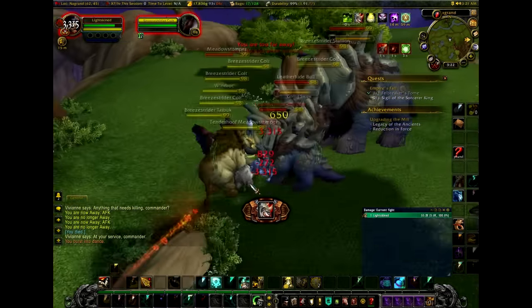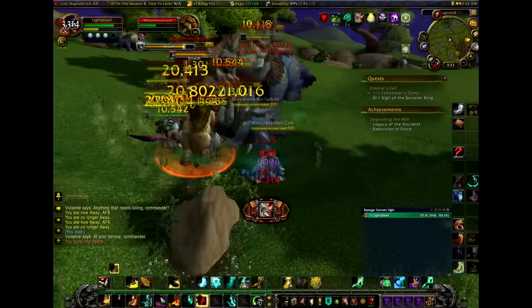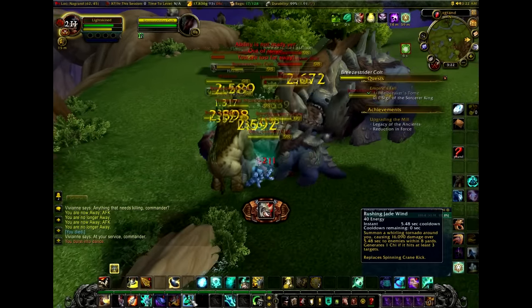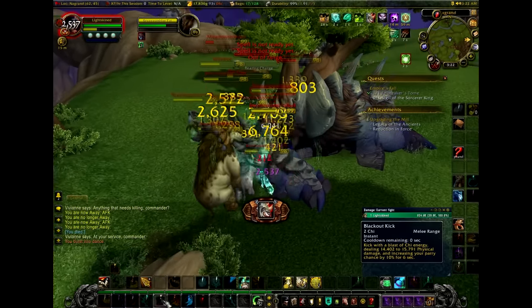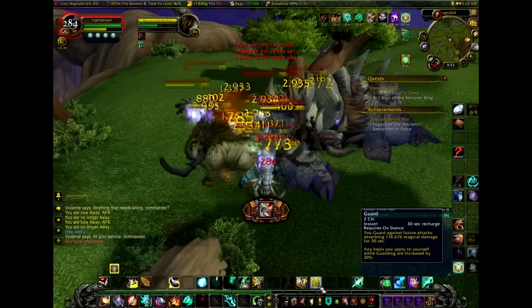The only things you must watch out for with these mobs are the Talbuk charge and the LX slam. But once you get to around item level 660 to 670, you can usually down the whole pack with one or two AoE abilities.